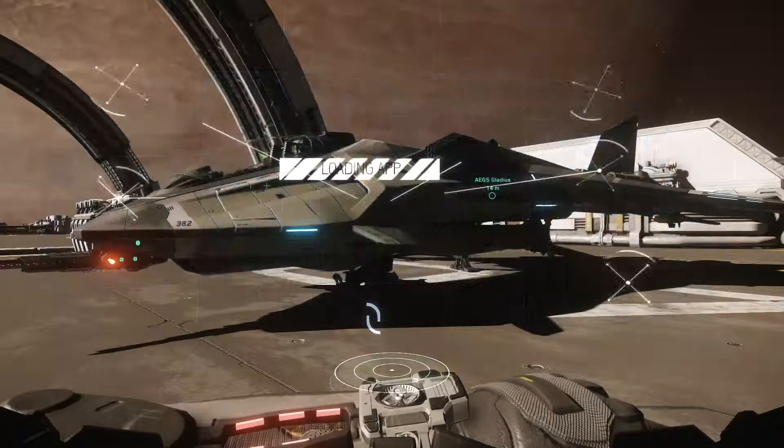Yella is the little dot here — the moon of Crusader, which is the big one. Bring up Nav Mode again and jump straight to Yella, and that should bring you right on top of Grim Hex. I can already see Grim Hex. How do you know how to find it? You see those asteroid clusters — Grim Hex is the only cluster composed of smaller rocks and a much larger number of rocks than the others.